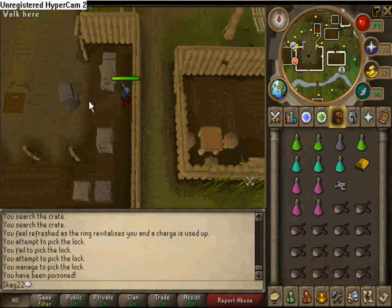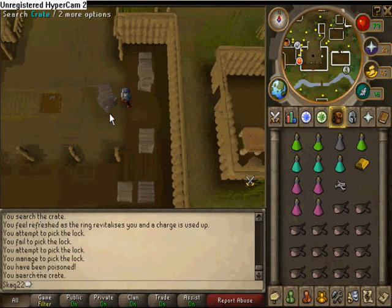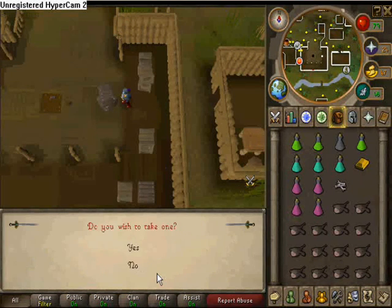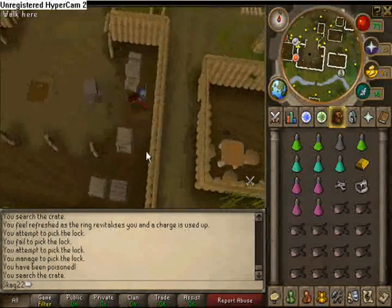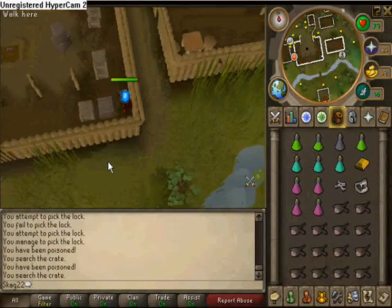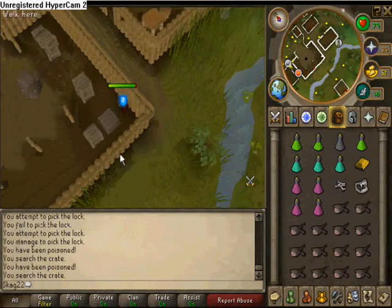When you get here, go right to this and kill this little thing first. Then go to this crate and search it. You get an explanation that you are an animal magical dentist. Go back the same way, but stay by this crate here and search it, then click OK.